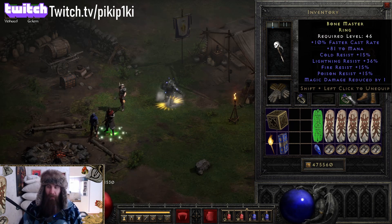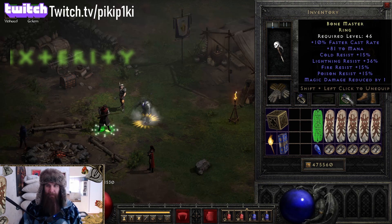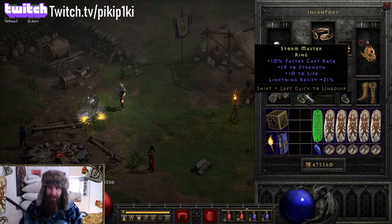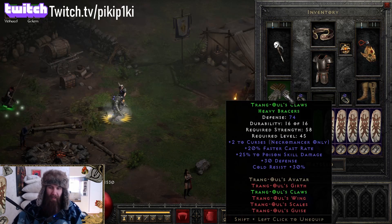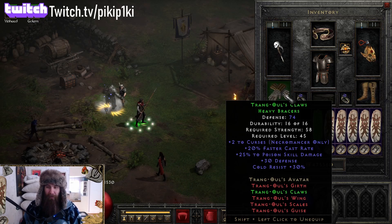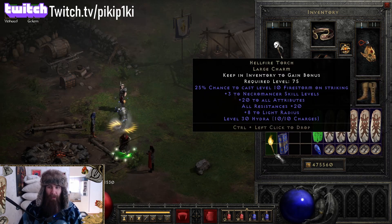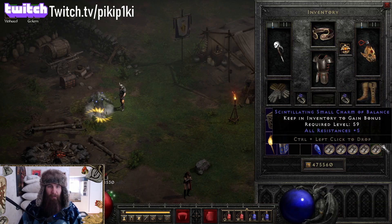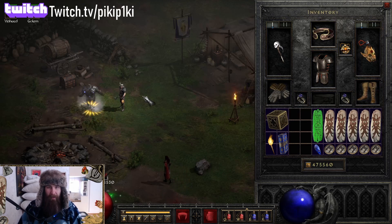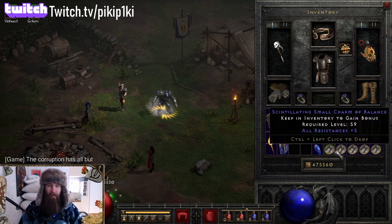Faster Cast Rate rings — whatever you can get. Good stats would be dexterity, strength, life, resistances. We have strength, life, and resistances here — good enough. Arachnid Mesh as a belt. Trang-Oul's Gloves — 25% bonus to poison skill damage. Grab yourself some poison skillers, an Annihilus, a Torch, and some small charms — resistances, life, or faster hit recovery. I'm using all resistance charms.